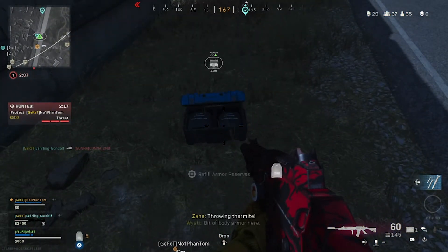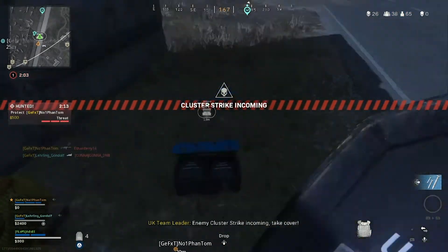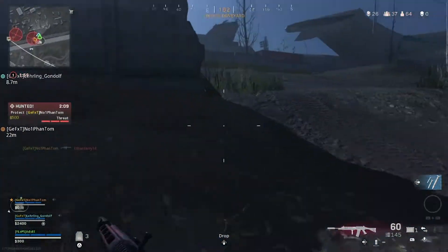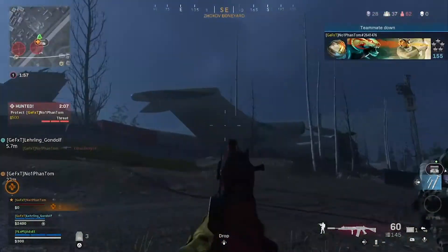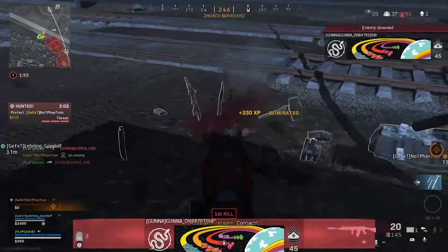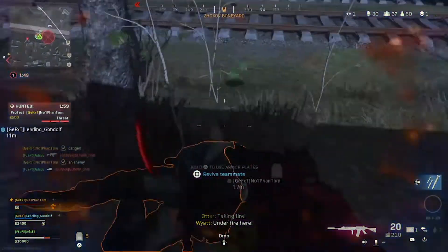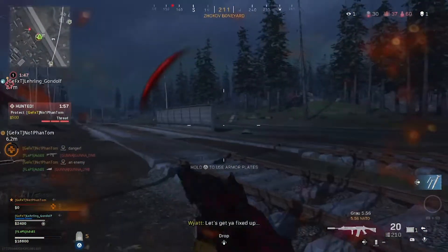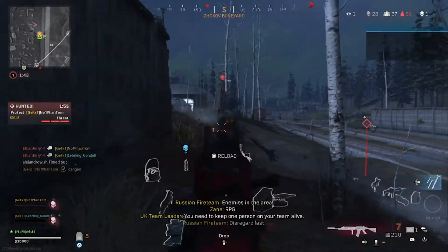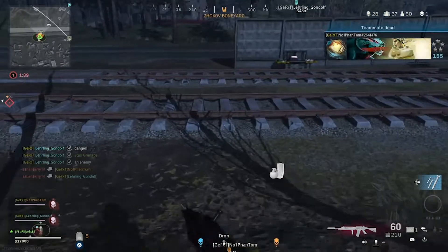A bit of body armor here, and there's an enemy cluster strike incoming so I take cover. We got our first real encounter with a zombie — pretty easy to deal with, they don't take much damage. Looks pretty cool though.